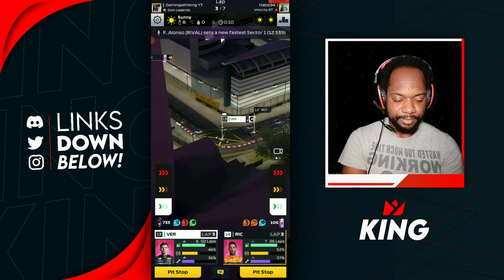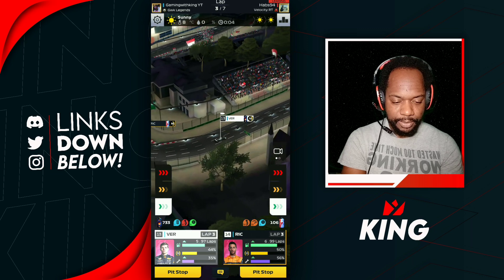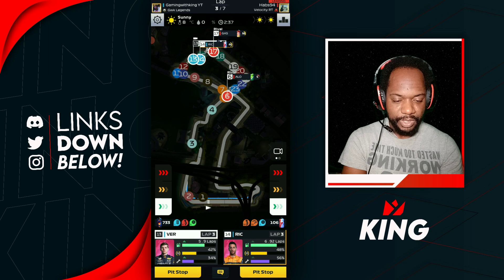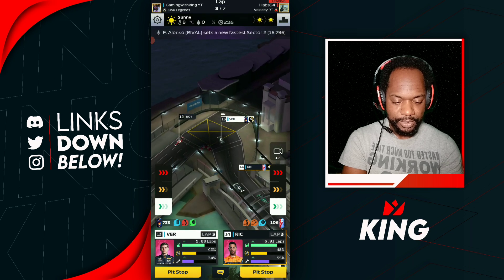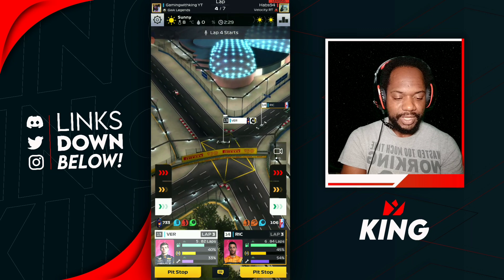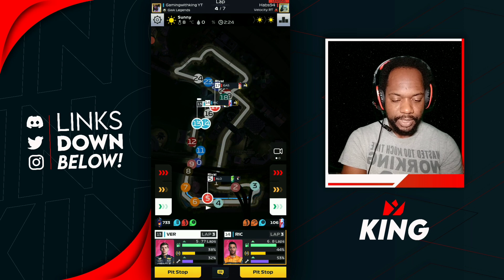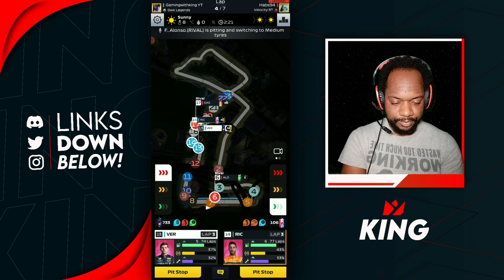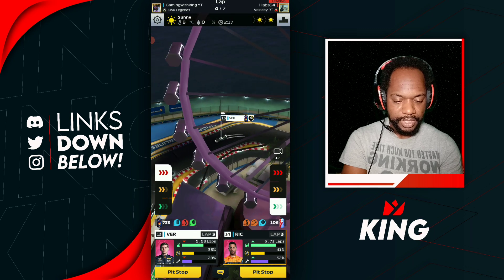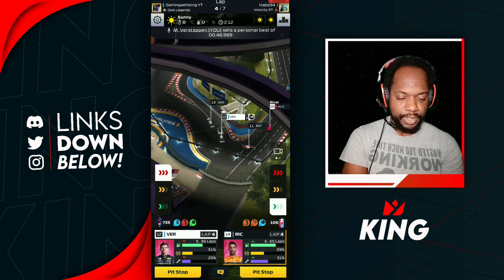On lap three we see the rival burning down his tires with Alonso — he's going to pit on this third lap on those softs. He might be going for a two-stop strategy. Doubt he knows we're going five laps with Ricciardo and four with Verstappen. There goes the rival into the pit — he went mediums, so those could go to the end for his Verstappen.